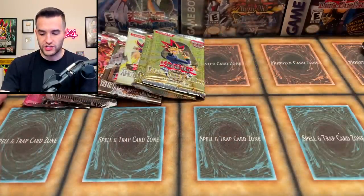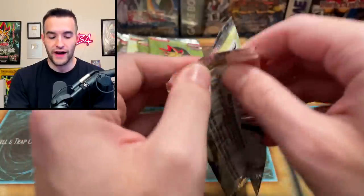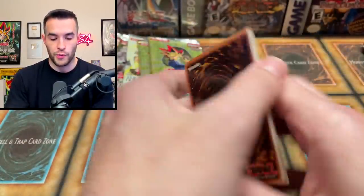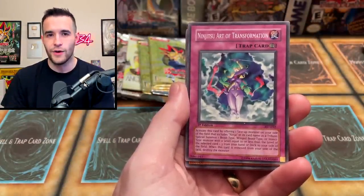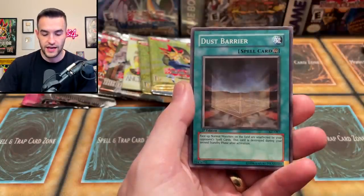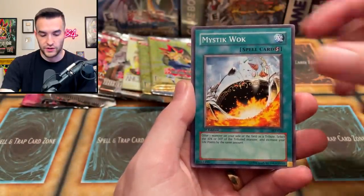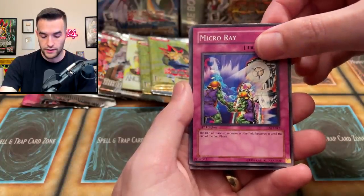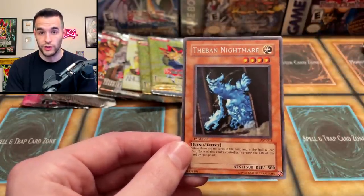I don't even know what we should do next — everything is so good. Let's try Ancient Sanctuary and see if we can get a Secret Rare. We got Nijutsu Art of Transformation — I didn't even realize this card was in here. Arcane Archer of the Forest, Dust Barrier, Goblin King, Mystic Walk, Emissary of the Oasis, Micro Ray, and Theban Nightmare. We're not going three for three, but Theban Nightmare is a card I really really remember — the artwork is like it was yesterday.